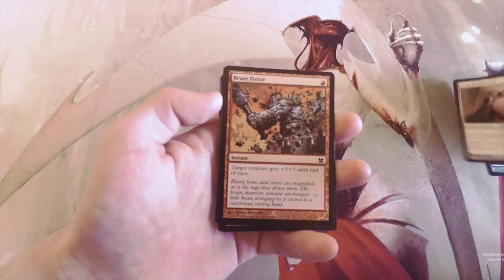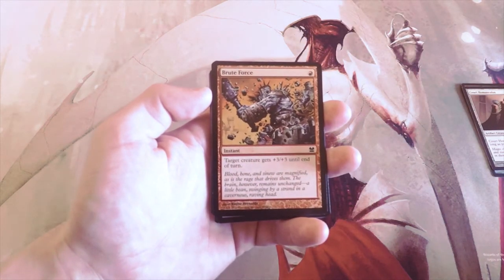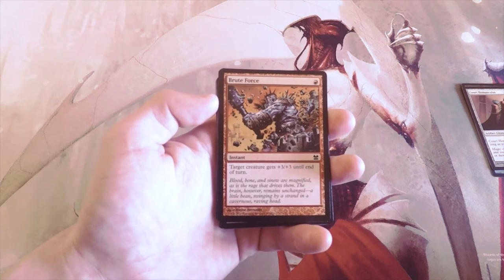Brute Force is an instant for one red — target creature gets +3/+3 until end of turn. Definitely a powerful combat trick, but I tend not to want those as a first pick.